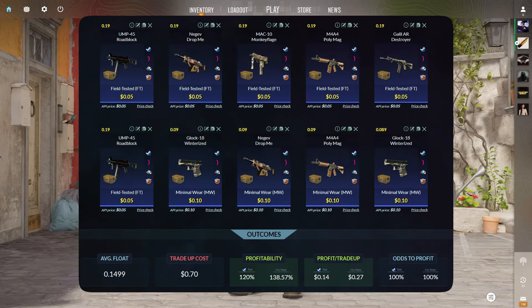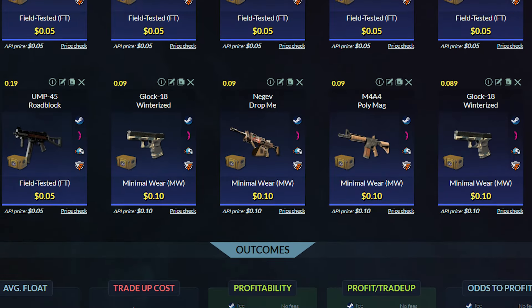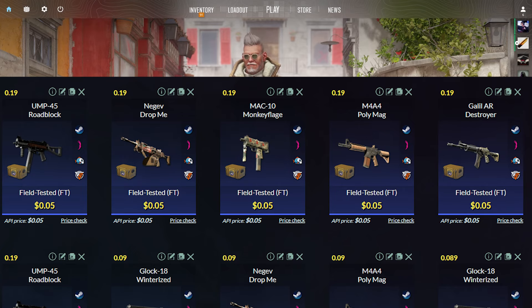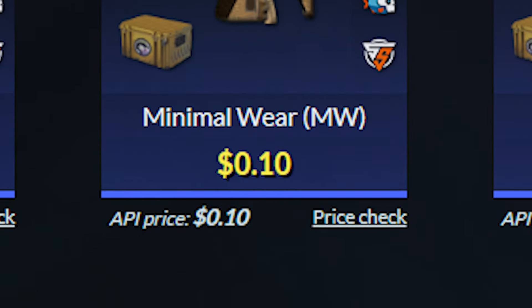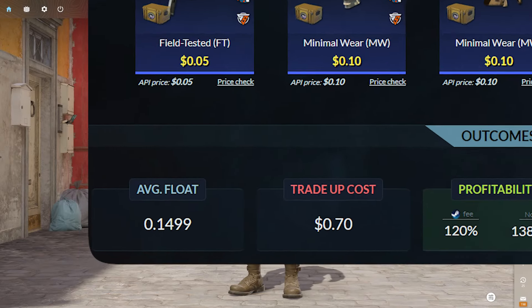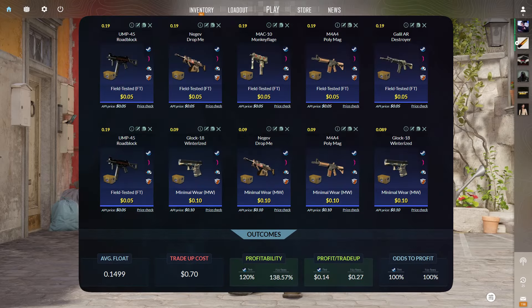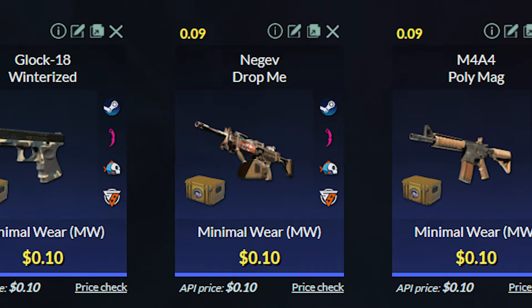For trade-up number 3, we will be doing a Mil-Spec Recall trade-up, where we will be using 6 field-tested Recall skins and 4 minimal wear Recall skins. You can use any of the skins I'm showing over here — the field-tested skins go for $0.05 each and the minimal wear skins for $0.10 each. You need to keep the average float below 0.15, so use field-tested skins with floats less than 0.19 and minimal wear skins with floats less than 0.39.